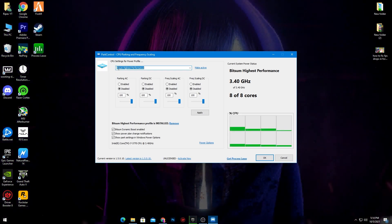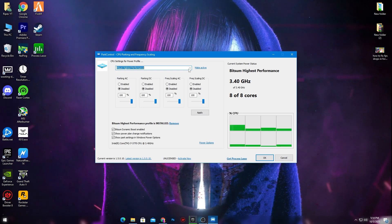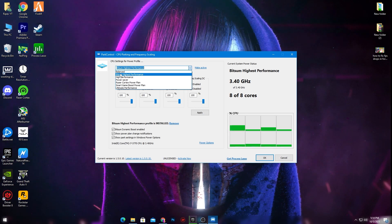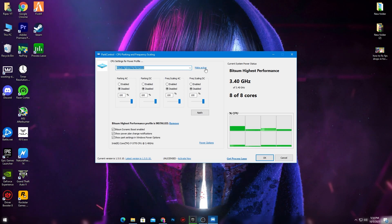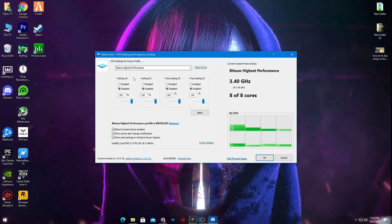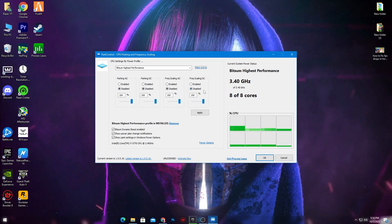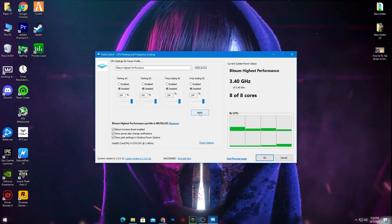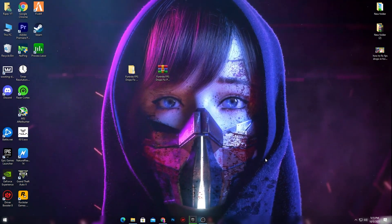I'm going to show you the best settings for Park Controller, which will help fix your CPU bottleneck, high CPU usage, and FPS drops in Fortnite. From the dropdown, select the highest performance power plan on your PC — this is the best power plan. Click 'Make This Active' and the software will automatically select this power plan. Also make sure to set the fourth option to Disable, set it to 100%, then hit Apply and click OK.